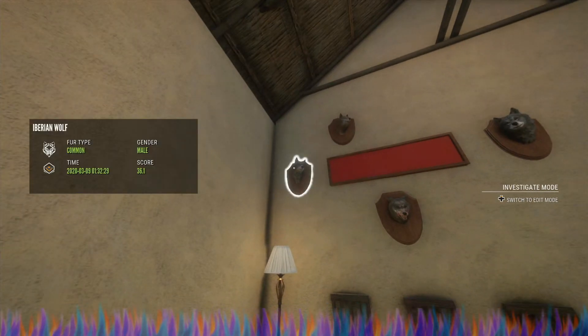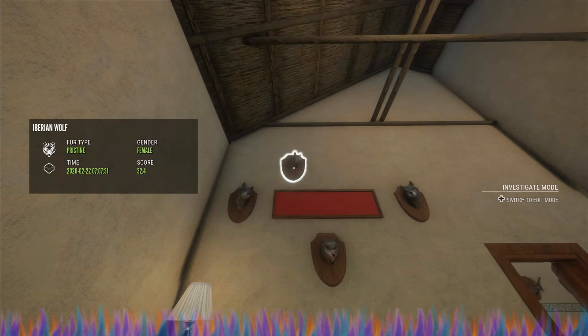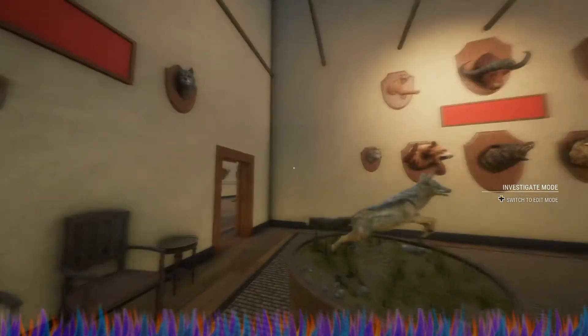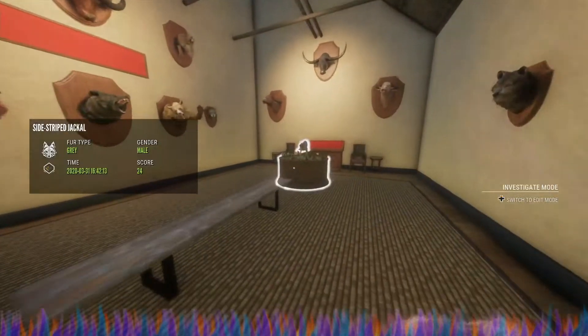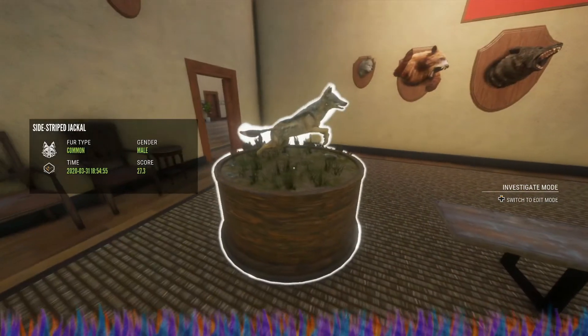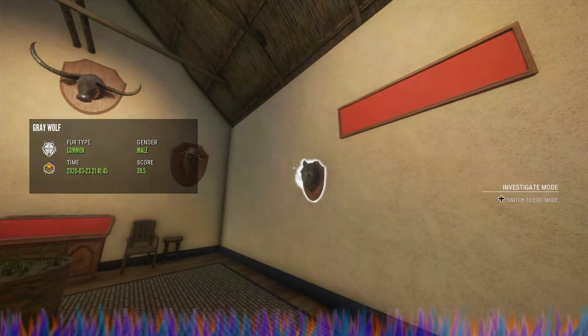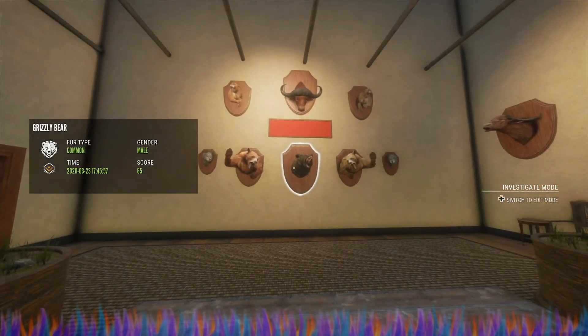This is my aggro, which is a quest wolf — I don't really want to say more than that about him. This is the common, the pristine — I would love to have a better pristine — and the gray. This is the side-striped jackal, this is the gray, this is the common. Over here we have our common gray wolf.